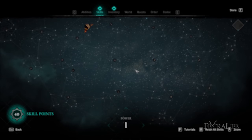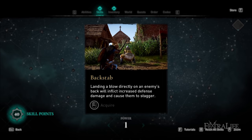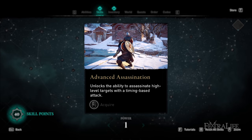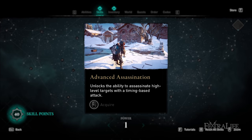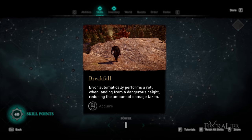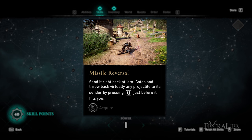The first unique skill in the raven tree is Backstab, which increases defense damage when hitting a target from behind — you'll see a second bar above the enemy's health bar representing their defense, and breaking it staggers them. Straight down from that is Advanced Assassination, which allows you to assassinate harder to kill enemies, good for stealth builds. Below that is Break Fall, which lets you roll when jumping from a great height to reduce fall damage — a good all-around pickup for any build.